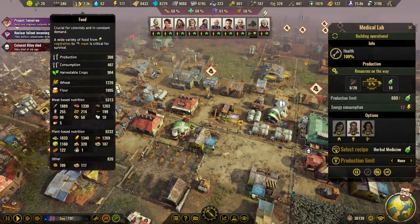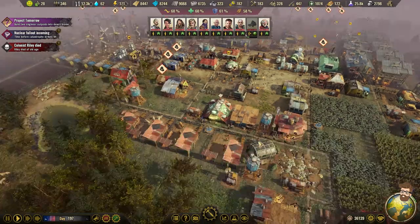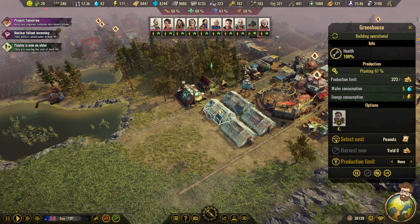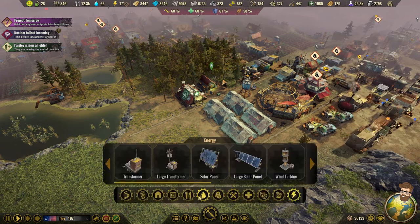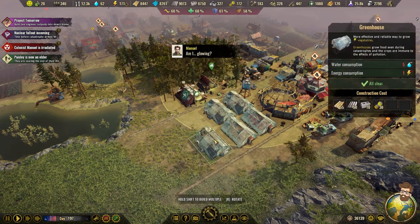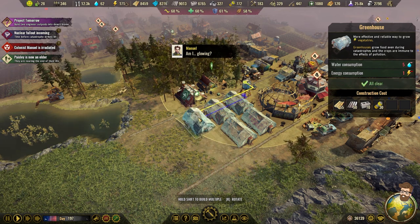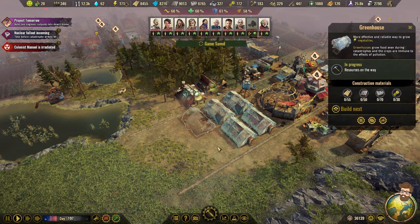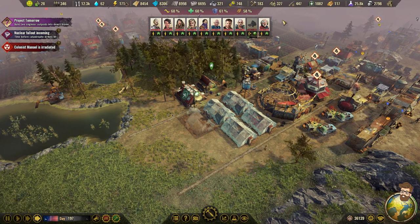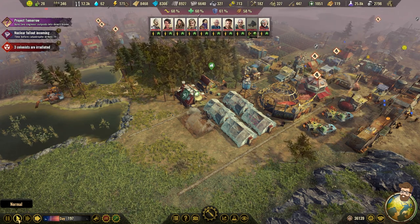We have 346 herbs. I'm going to switch one and probably build another couple of these to specifically do herbs — herbs, herbs, peanuts, peanuts. I do think we need to get more herbs going. I'm going to speed up time, get us to the point where the fallout is about four hours away, and then get those guys going.